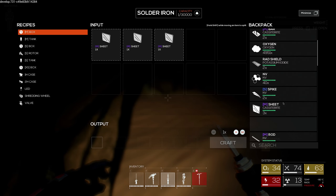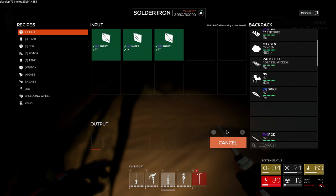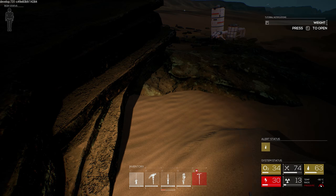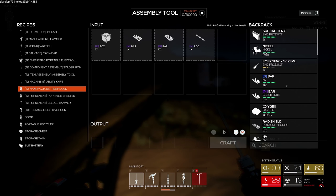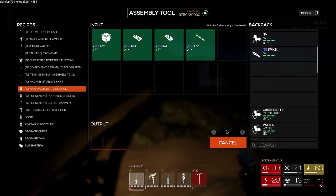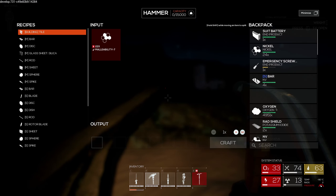We've got our three medium sheets right here. That's going to be our medium box, which we can then take to the assembly and make the tile mold. And now we can just go to the hammer and start making some tiles.